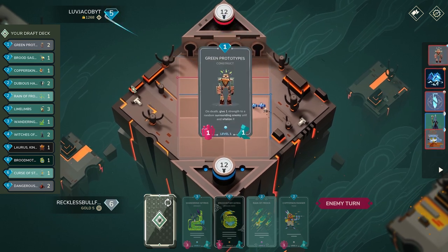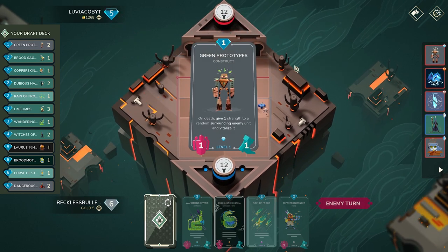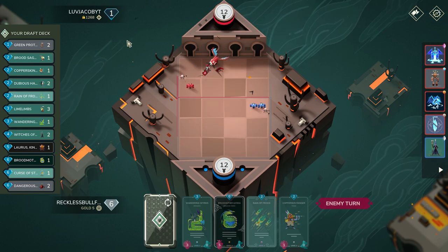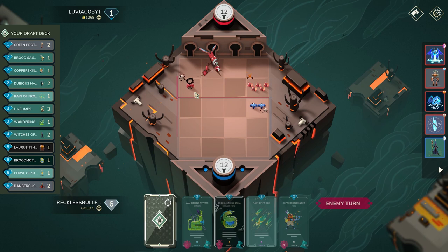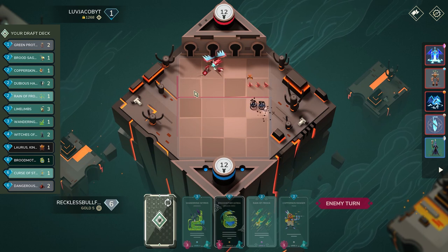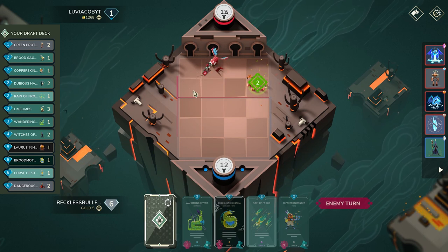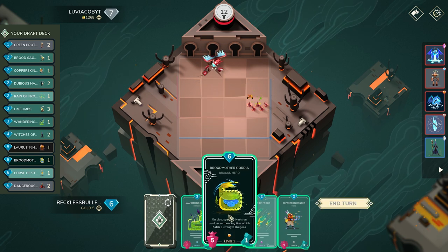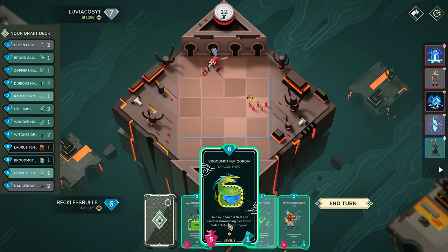Shivana is definitely a very very strong opening — it's a strong combo here, so it's looking a little tricky. They also get rid of their GP which is pretty smart, to not give the vitalize effect. Now we are not looking too good — but actually there is a small trick here.